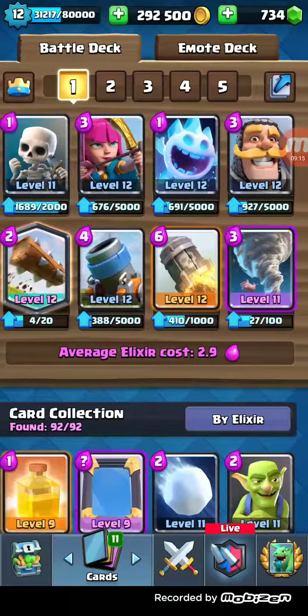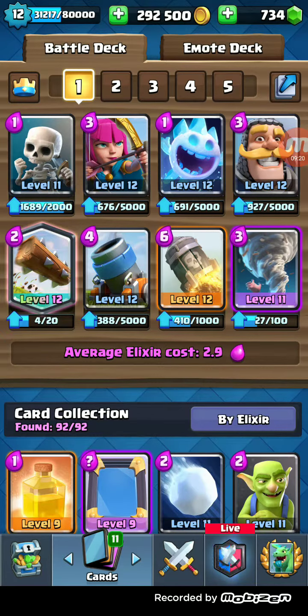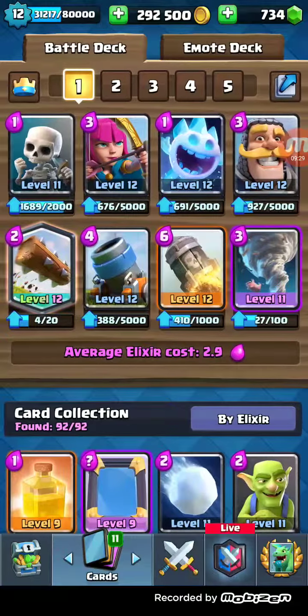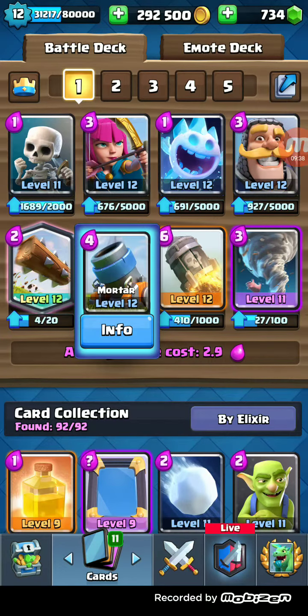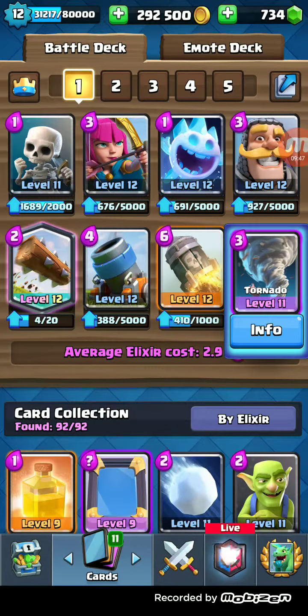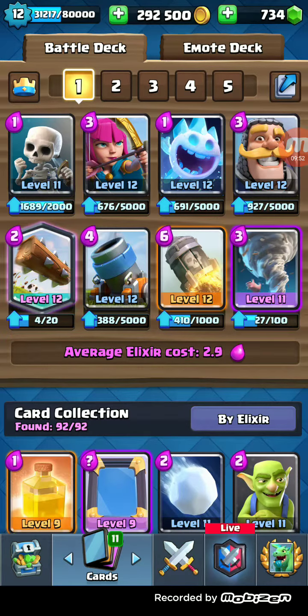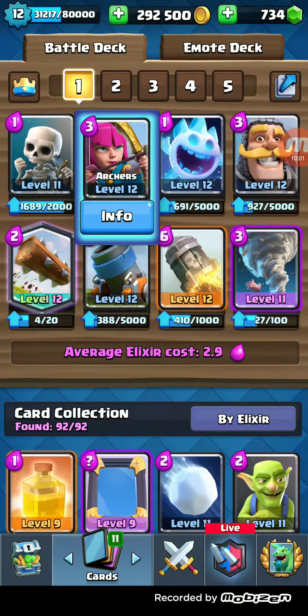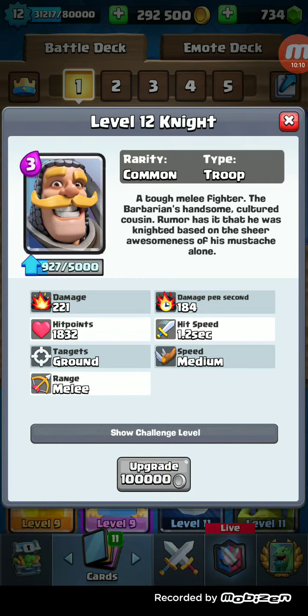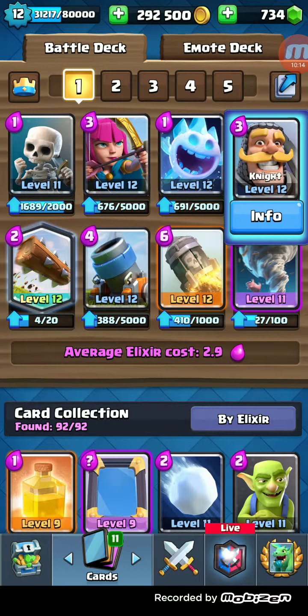Now I'll go over the upgrade guide. If you're just starting out playing mortar cycle, get your Rocket to 11 and your Mortar to 11. Your first level 12 card should be Mortar. Focus all your Legendary trade tokens on your Log. Tornado is the only Epic, so request it every Epic Sunday. After Mortar to 12, get Rocket to 12, then Ice Spirit to 12, then Knight. Knight is more level-dependent — with a level 12 Knight you can one-shot level 12 Goblins.